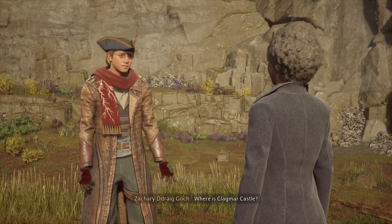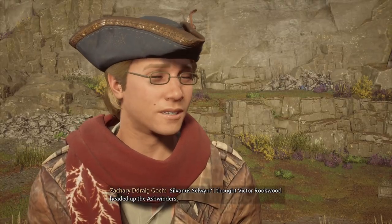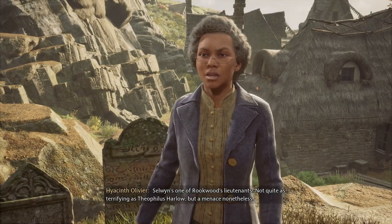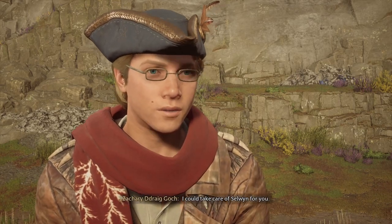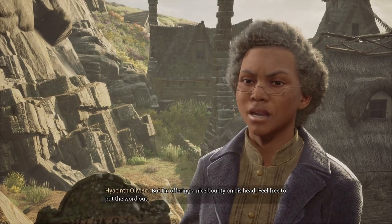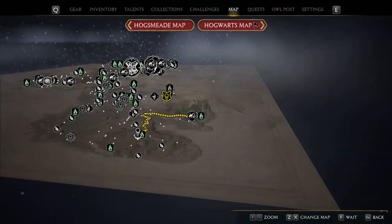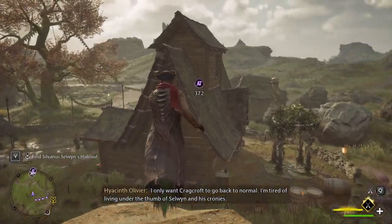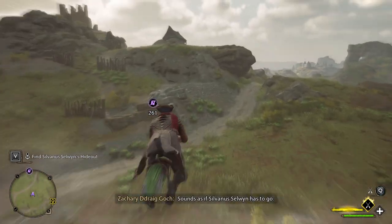Where is Clagmar Castle? It's along the south coast — south and to the west of here. Who is Sylvanas Selwyn? I thought Victor Rookwood headed up the Ashwinders. Selwyn's one of Rookwood's lieutenants — not quite as terrifying as Theophilus Harlow, but a menace nonetheless. I might be able to help — I could take care of Selwyn for you. I'd never ask a student to confront Selwyn, but I'm offering a nice bounty on his head. I only want Cragcroft to go back to normal. Sounds as if Sylvanas Selwyn has to go.